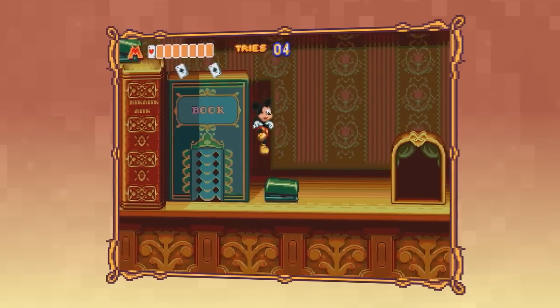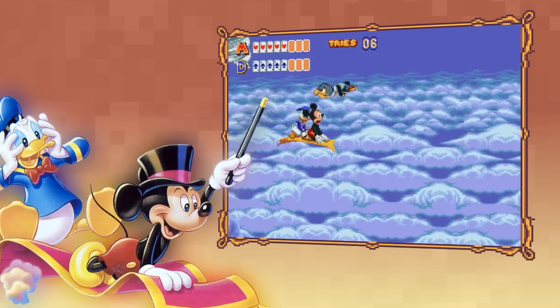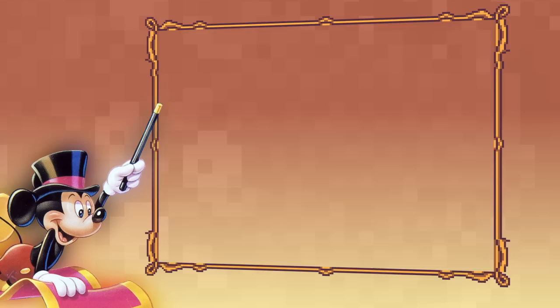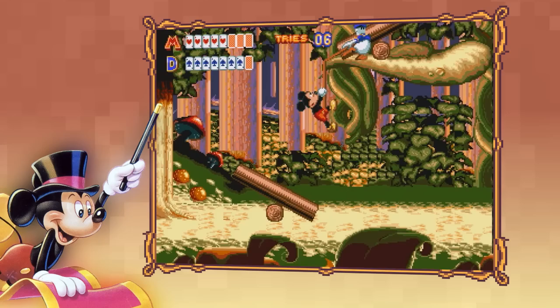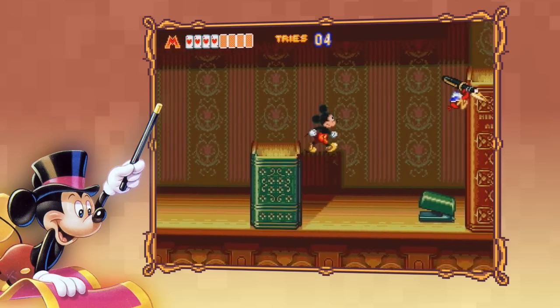A year later, the Mega Drive saw the release of World of Illusion, which featured both Mickey and Donald, who were teleported into a magical realm full of mysticism and peril. You can play as one of the two characters, both of which provide a slightly different gaming experience. You can also play with a friend in co-op mode. World of Illusion was the perfect game for young Mega Drive owners of the early 90s.